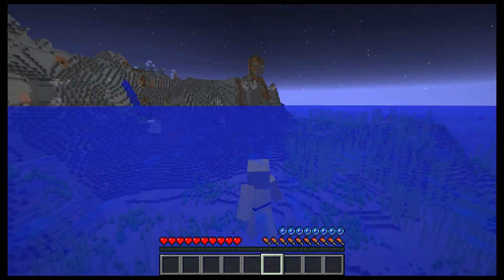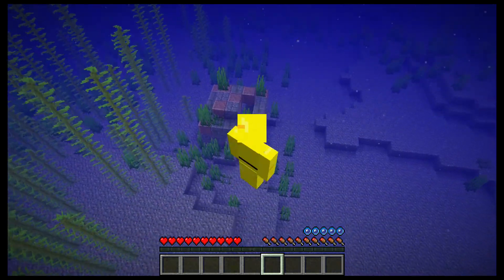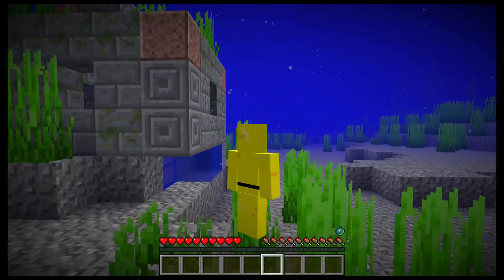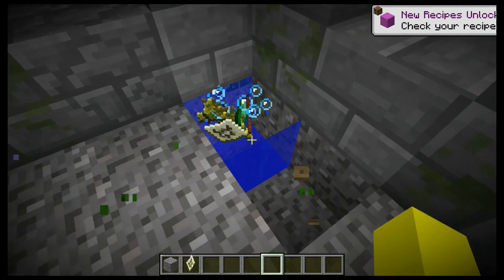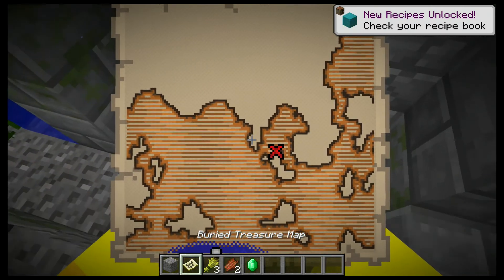Now apparently if you sneak, you fall faster underwater — that's cool. Sneaking with this looks weird though. These little structures are super cool. I like how they have loot in them; it gives a purpose for underwater. And then the maps with the buried treasure — that looks cool.